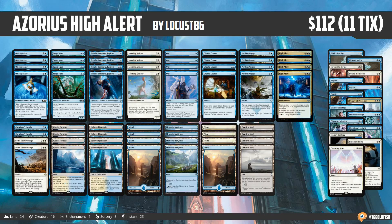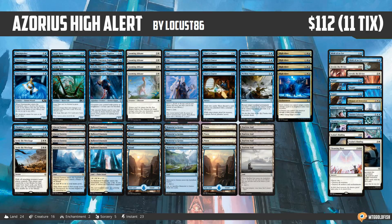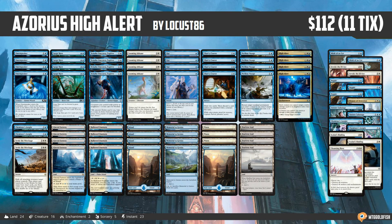This is Azorius High Alert, and it comes from Locust86. This isn't a tested deck because Ravnica Allegiance isn't even out yet, but it's a really neat idea and it's pretty cheap — only $112, 11 tickets on Magic Online, so a pretty decent almost budget-friendly price.